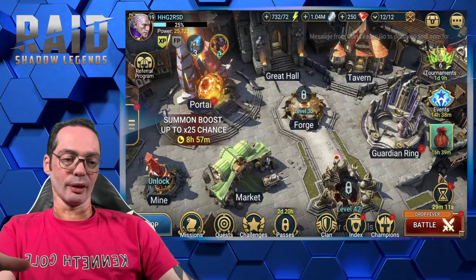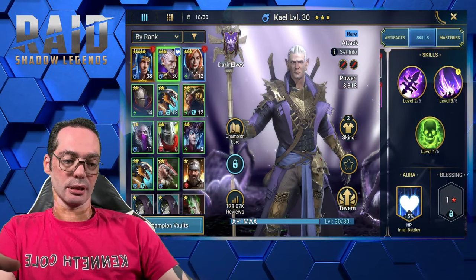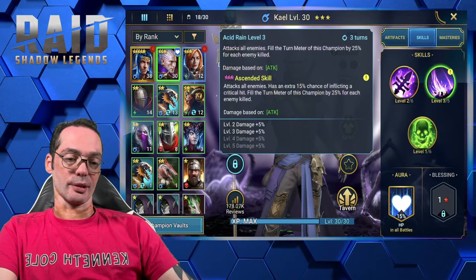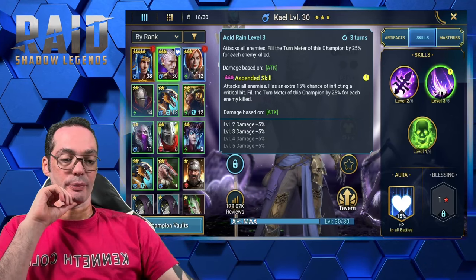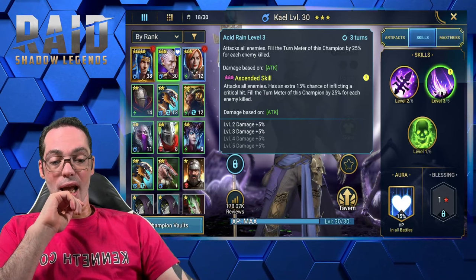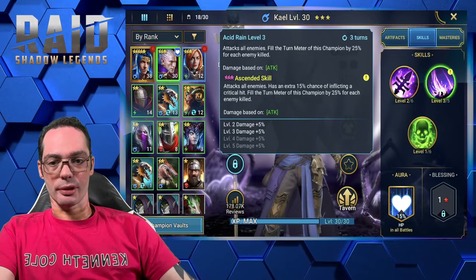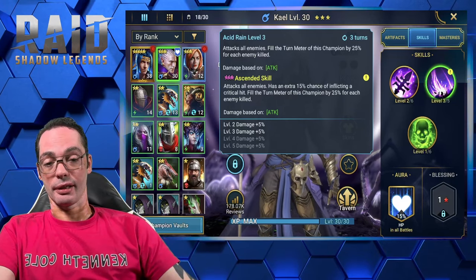One of the important things for ascending your champions is that they will get an Ascended skill. Like in this case, it will fill the turn meter of this champion by 25% for each enemy kill. So every time I kill an enemy with this, I'll almost get an extra turn. When you get to Spider, for example, you have multiple Spiderlings, so pretty much you attack and you're gonna get the next round.